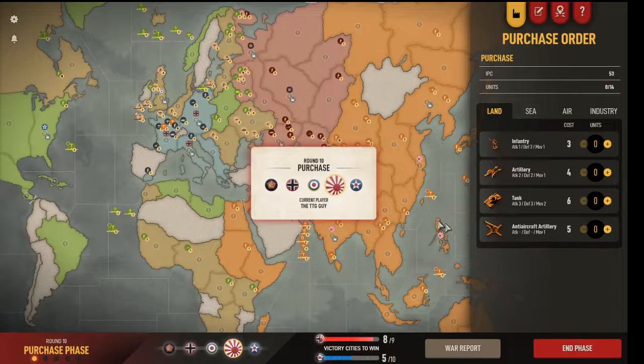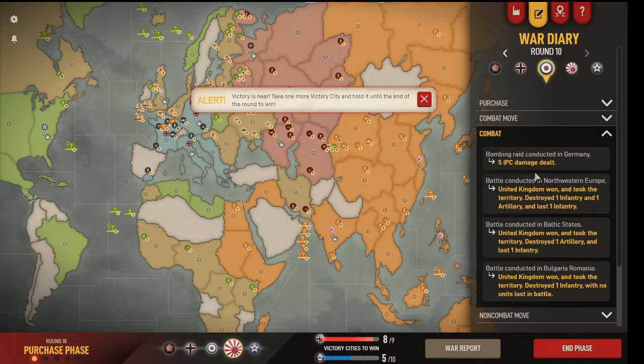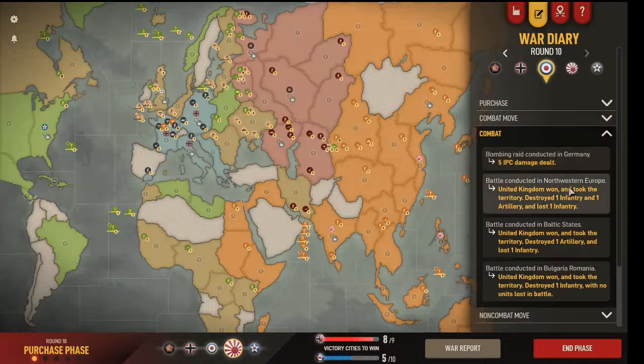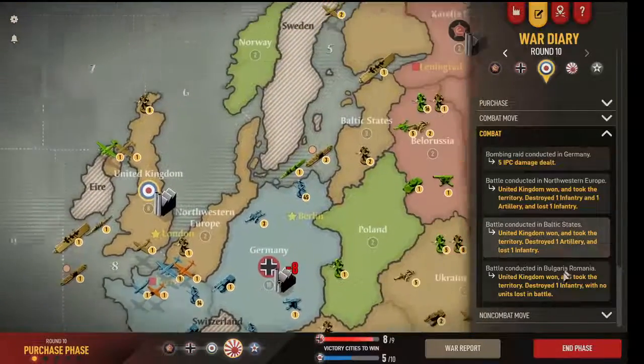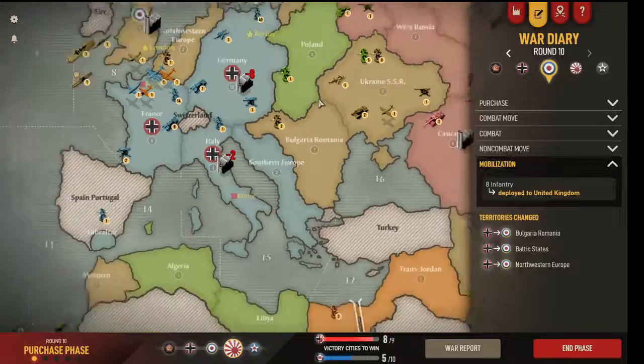Japan's turn. It's round 10. UK has moved eight infantry — that's it. Combat: bomb Germany, five IPC again. Ow. Northwestern Europe took it clean. Baltic States — destroyed my artillery, Bulgaria took the infantry, no units lost. He's got a few losses here. Very expensive trading for me.